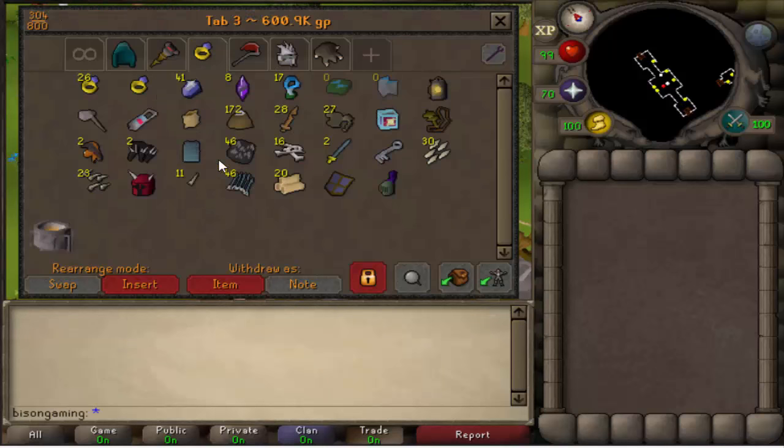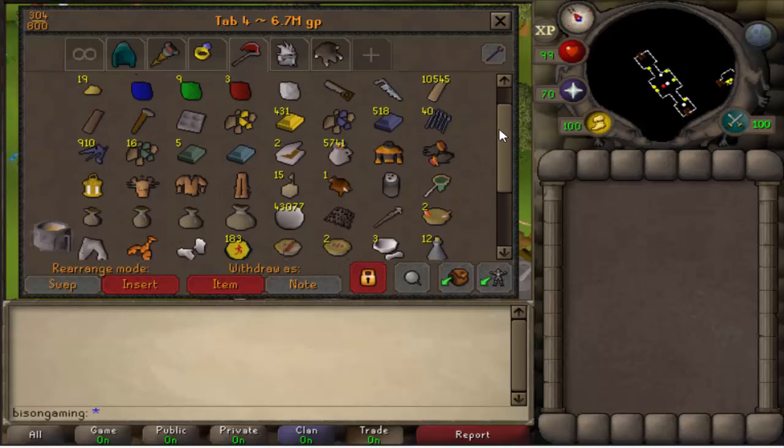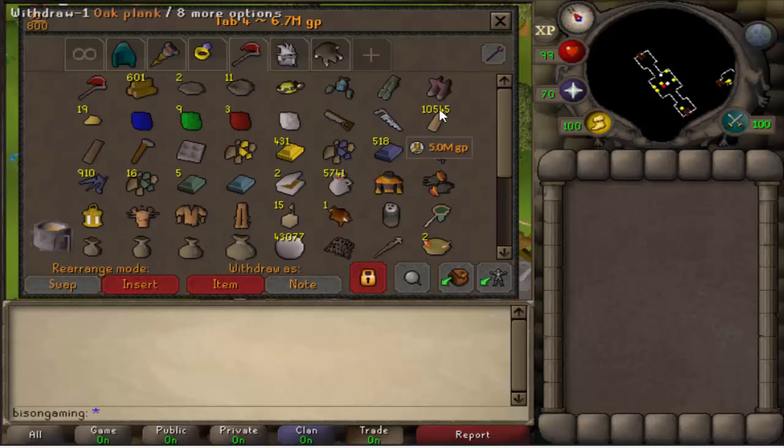I've got my slayer tab where I'm keeping all my loots, and then my skilling tab where I've got all my stuff for skilling. We're going to get a few construction levels this weekend so that we can build the revitalization pool, to make bossing a little bit easier.